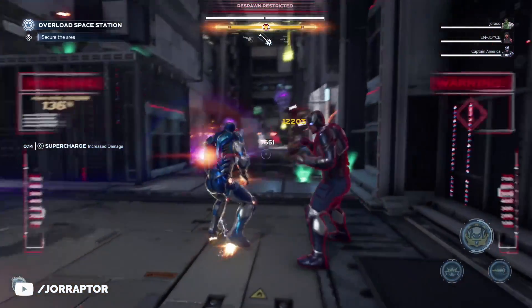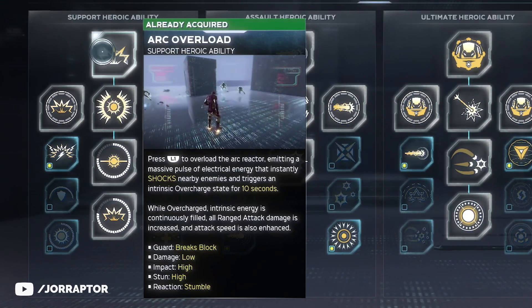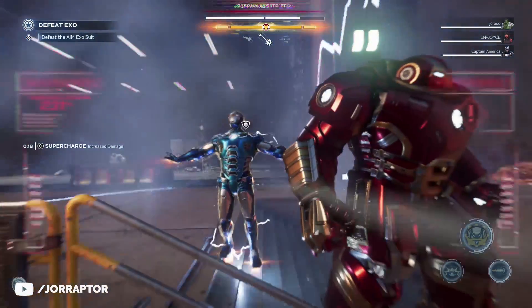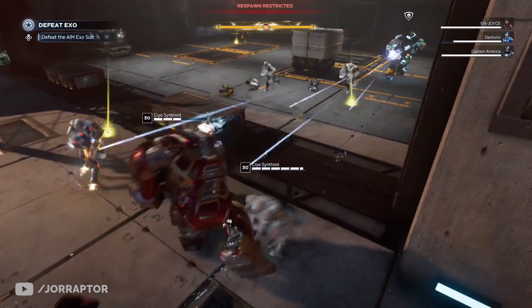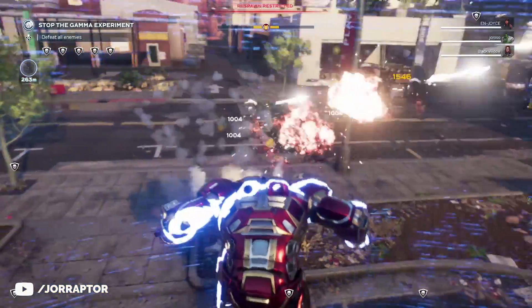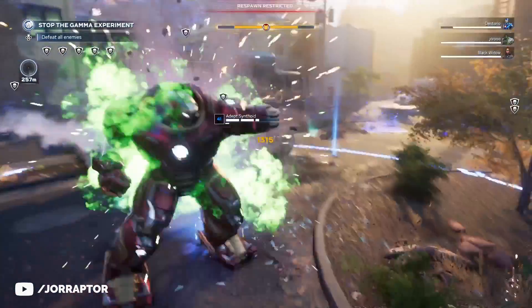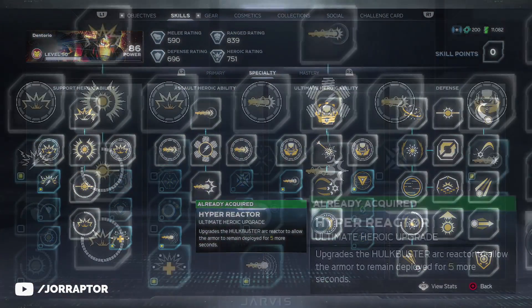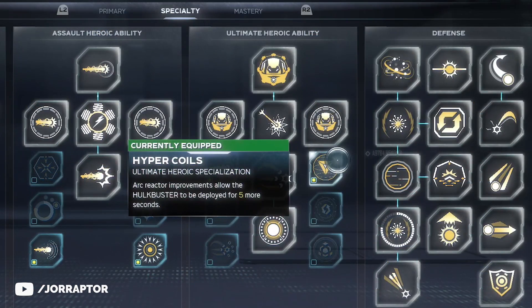One key thing is that Iron Man can reset the Hulkbuster timer with his support heroic, the Arc Overload. If you do that when other Hulkbusters are close, the bar from those Hulkbusters will be full again. As a team player inside a Hulkbuster, don't spam special attacks because the effect will wear off pretty fast — just keep using regular and heavy attacks. As Iron Man you can also extend the overall duration of every Hulkbuster with the Hyper Reactor skill and the Hyper Coils skill, giving you 10 extra seconds, which is pretty huge.